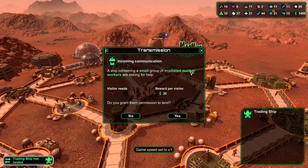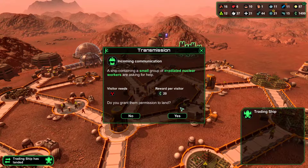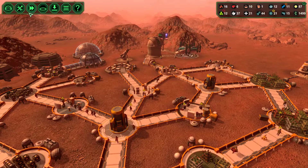A ship containing a small group of irradiated nuclear workers are asking for help. I don't know what this means. I'm going to say no, because I don't know what that means.